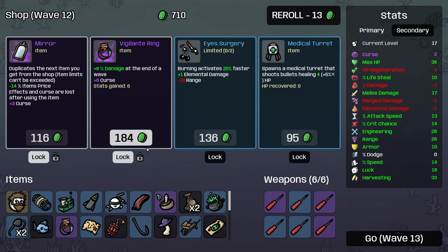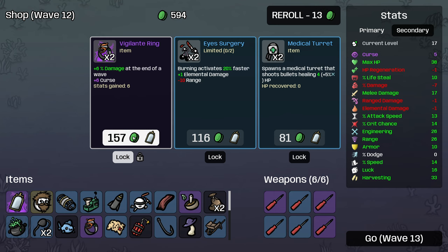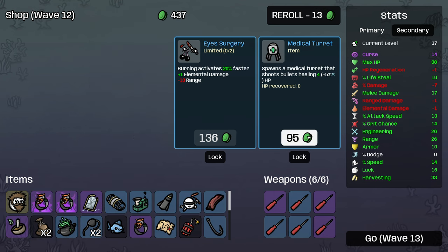I will take that, thank you. There you go. Minus 14% item price - didn't expect that to be the bonus on top of there, but that's lovely. Effects and curses are lost after using the item. So I lose that anyway. Okay, so let's buy that and then there you go. Dude, doubling that's amazing.